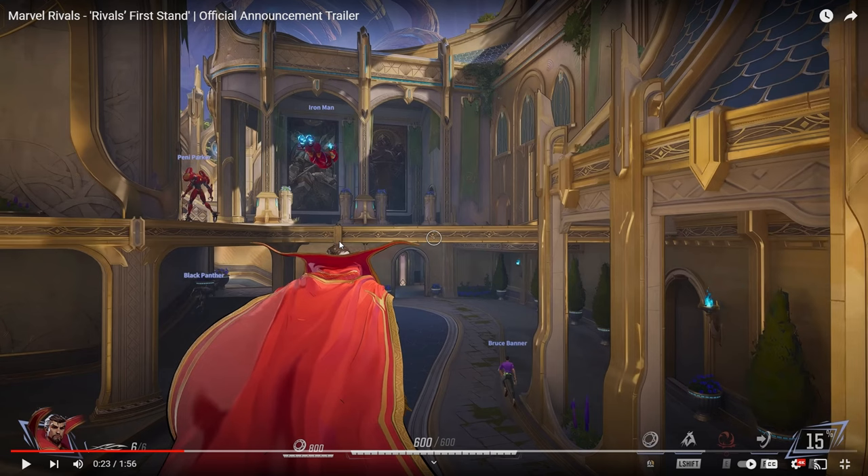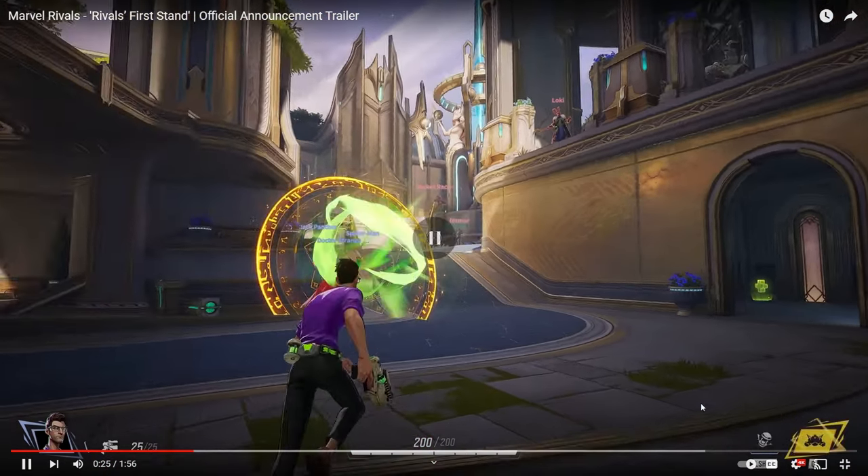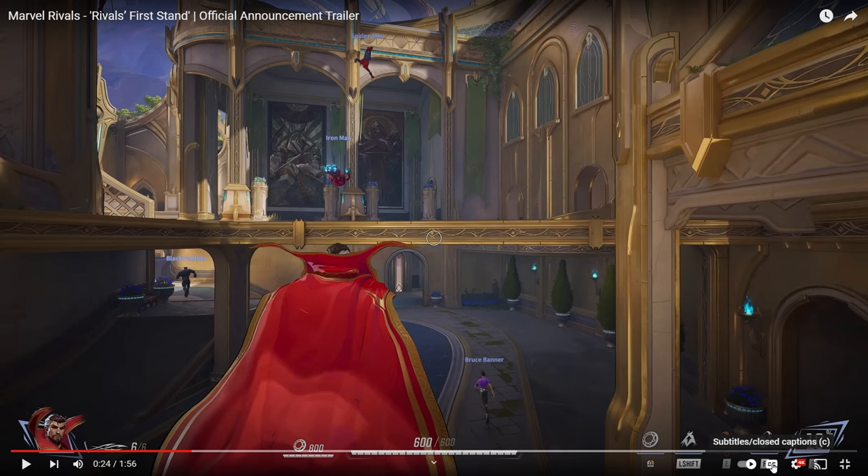I'm going to try and guess everyone's abilities. For Doctor Strange, the right-click is a shield. Shift I'm going to assume is his hover - so whenever you hit shift you hover or fly around. His E is a bubble; there could be something like a shield on the ground. And I think that's F - his F ability is his teleport, and then we'll get to his ultimate in a bit.